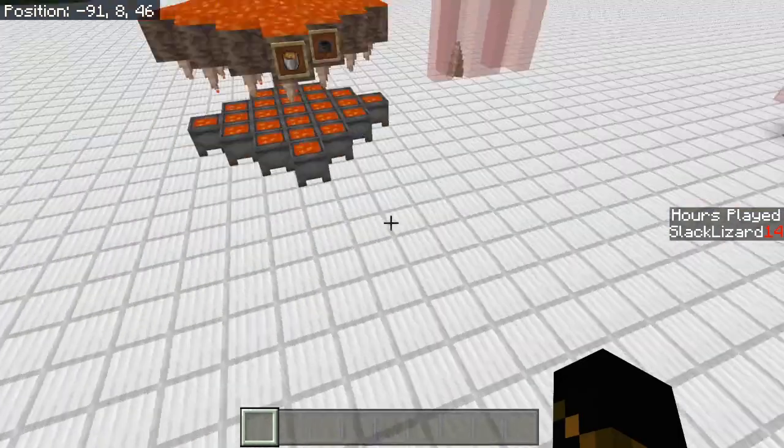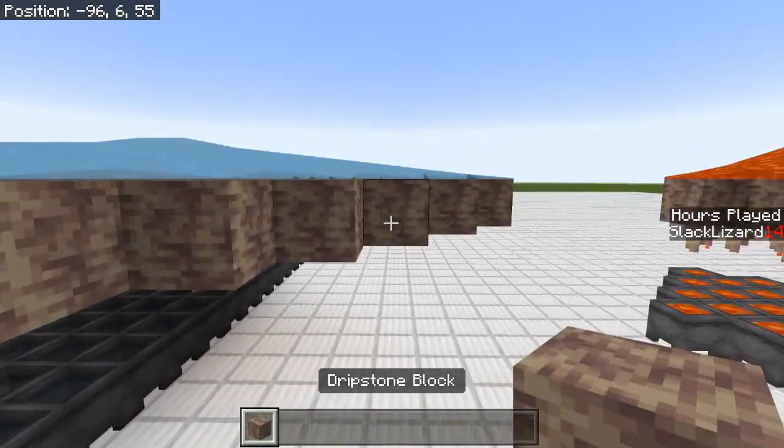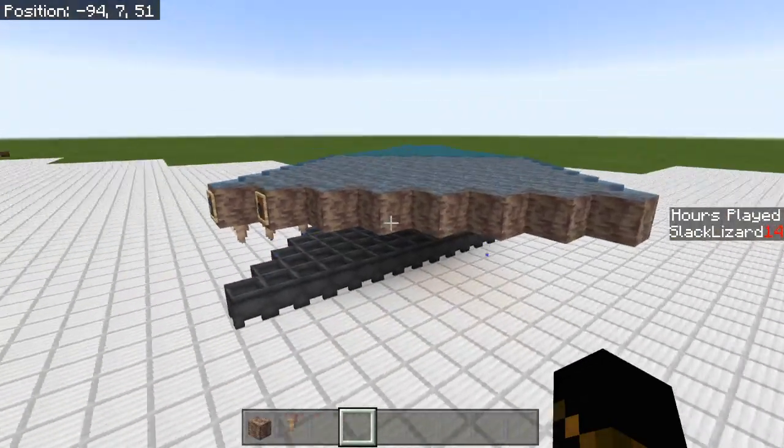That being said, let's jump into today's tutorial. Today we're going to do a tutorial on dripstone. We got the dripstone block here and we got the new pointed dripstone, which was added in 1.17.